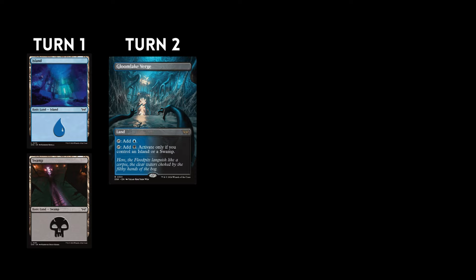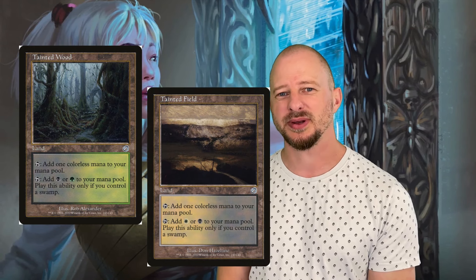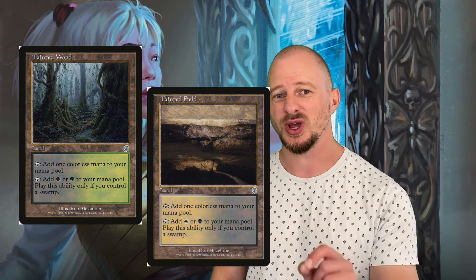If we take the Gloom Lake Verge, for instance, you can see that it comes into play and you can tap it for blue mana. But if you control an island or a swamp, you can actually also tap it for black mana. That means these Verge Lands are very close to being true dual lands, as long as you play the specific mana on your first turn. So if you play a swamp or an island on turn one and you play the Gloom Lake Verge on turn two, it's going to come into play as a true dual land — there's your Underground Sea. These new Verge Lands resemble the Tainted Lands from the set of Torment, but they are way better because they do not produce colorless mana, and that is a huge benefit.